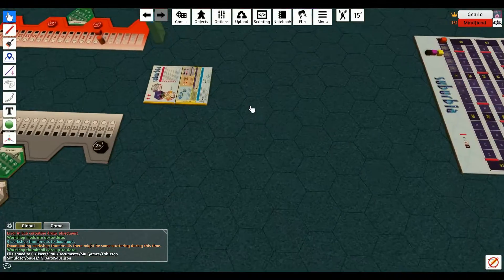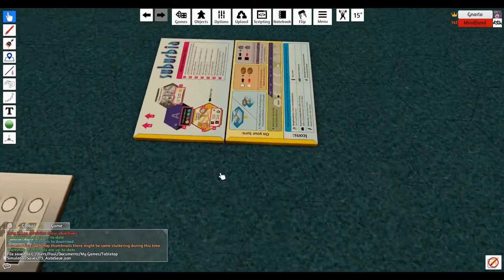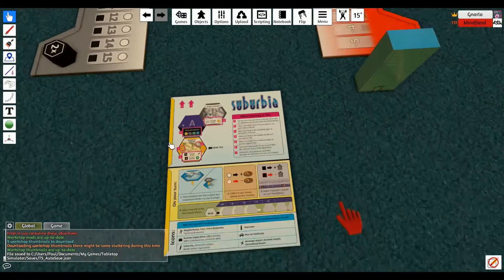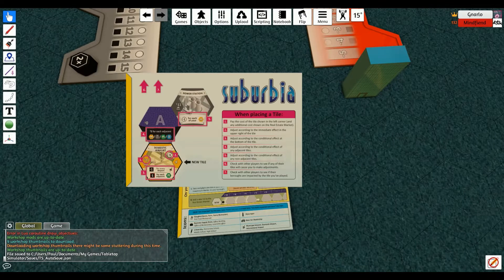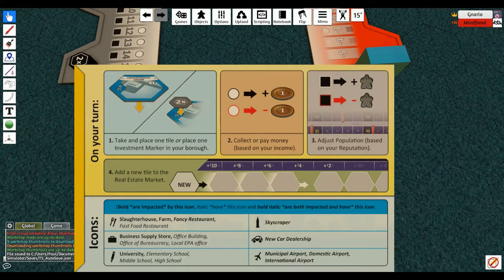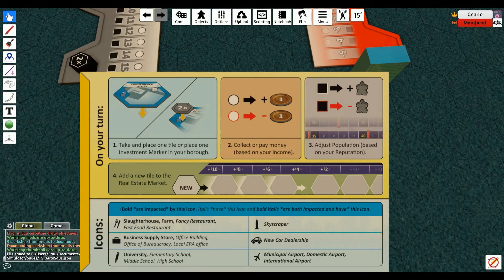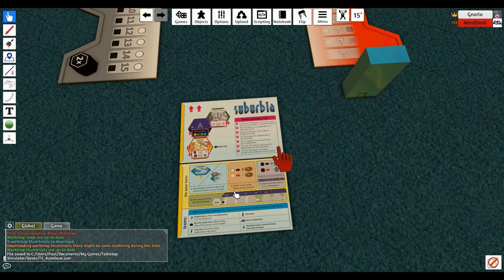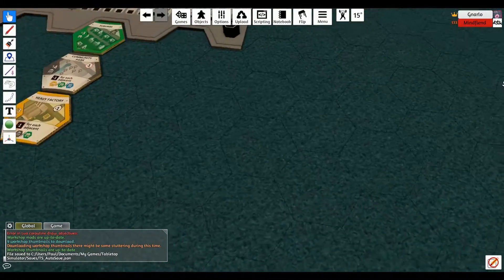And then there are the two little cheat sheet things. One thing I do like the other game for is that the cheat sheets are larger, but if you alt over them it doesn't increase the size. Remember your mouse wheel — yeah, that makes a difference.